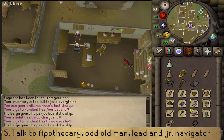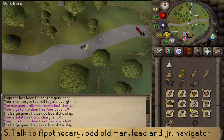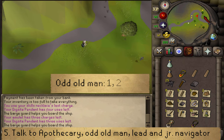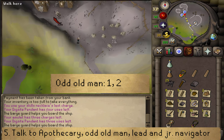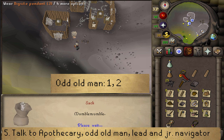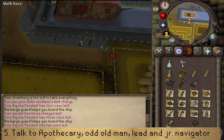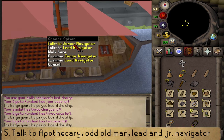Once you have the potion, make your way to the limestone mine of the Rag and Bone Man quest. Use a lumber yard teleport and follow the path eastward to the Rag and Bone Man quest start at the limestone mine. Talk to the old man to receive a bone charm for free — select option 1 and then 2. After receiving the bone charm, return to the lead navigator on the boat, teleporting with the dig site pendant back to the Dig Site and boarding. Talk to the lead navigator to give him the potion of sea legs, and then talk to the junior navigator to give him the bone charm, or vice versa.